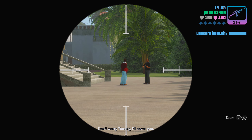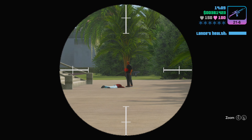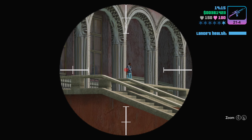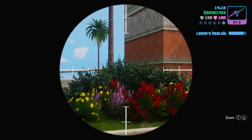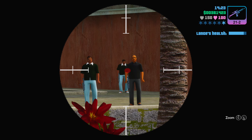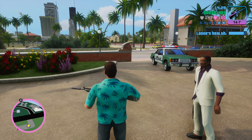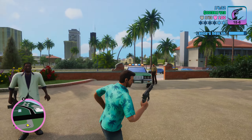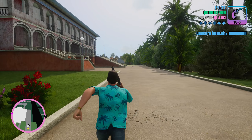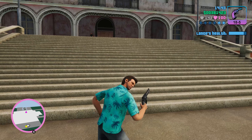This place is going to be crawling with assholes — be careful. I know there's either an achievement or a social club thing where I have to kill Diaz with the M4, so I'm going to save my ammo and take out as many as I can with other weapons. Cops can't come in here, I don't think.